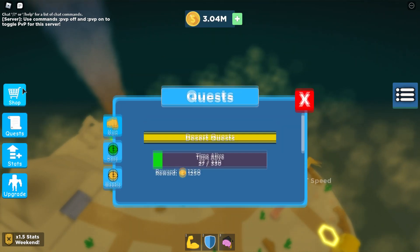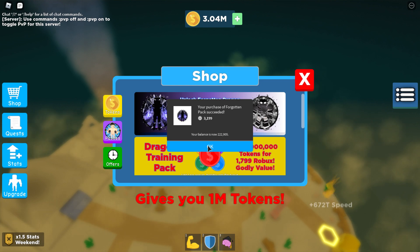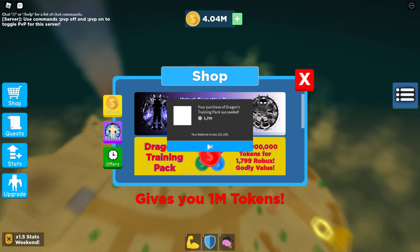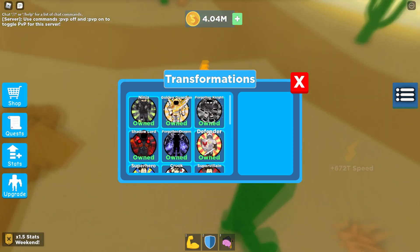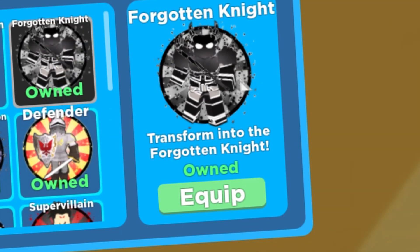I do want to support the developers, so let's go to the shop and buy this transformation for three thousand Robux. Let's also try to buy the Dragon Pack - that'll be about a million coins. So that's four thousand Robux total on the drain. Please like the video - I'm going poor, guys. The Forgotten Knight gives you three times your HP and damage, plus a speed boost and 100% jump power. That seems too overpowered.